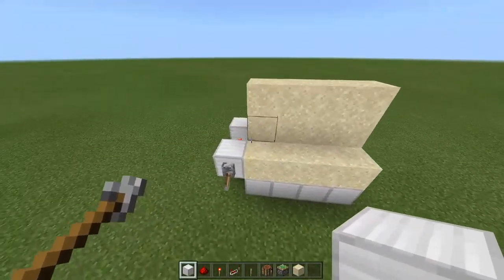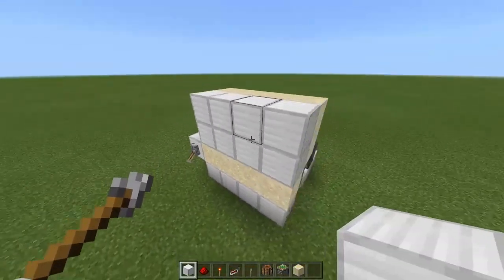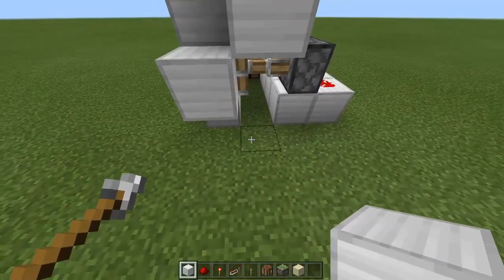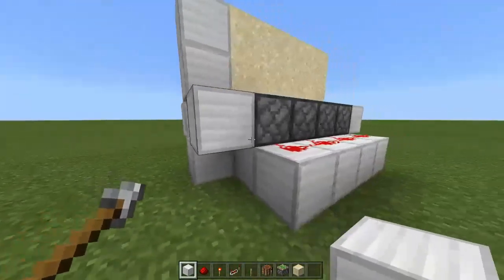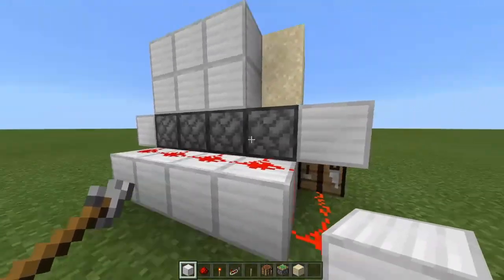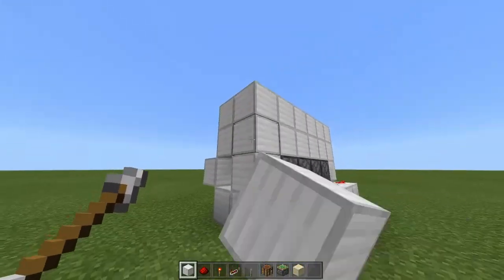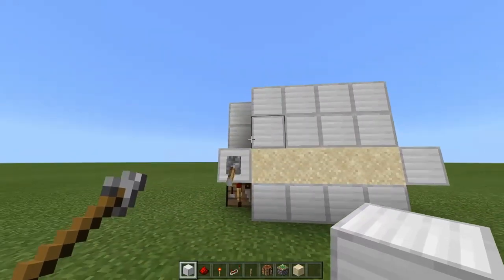Now that we have the sand and sticky pistons in place, start placing the remaining blocks on the places where you can see the sand, except the ones at the front. Block the ones at the side, and make sure you block this one so no sand goes out sideways. Make sure you block all the sticky piston faces as well. These ones count as blocked because the redstone signal is already there. Fill it in all the way around the side, but these ones at the front can stay empty.